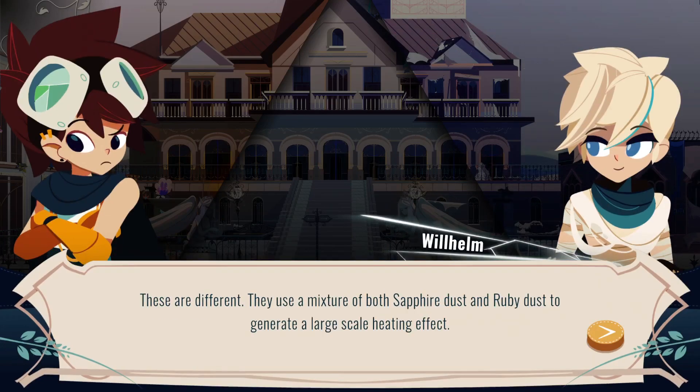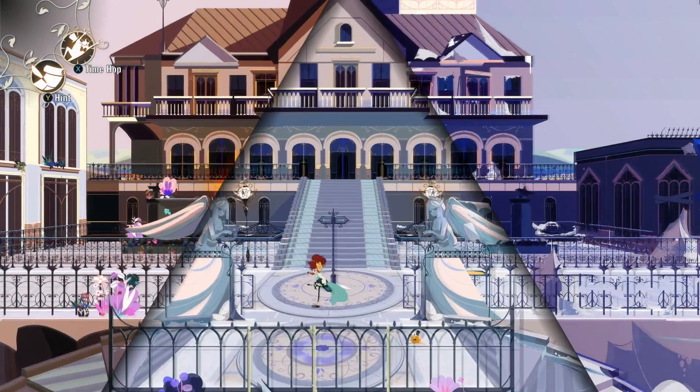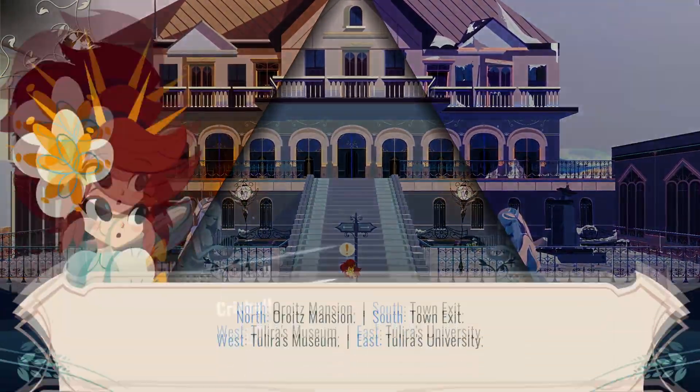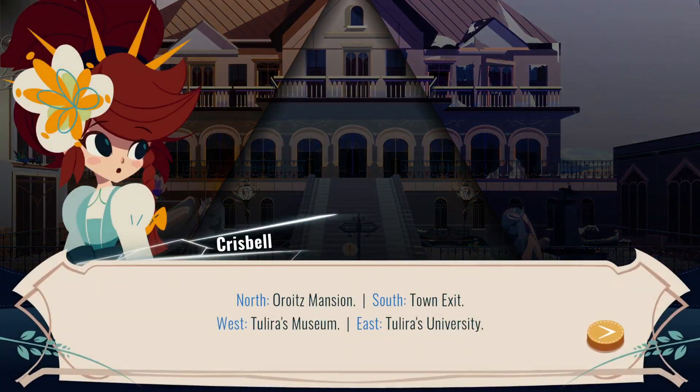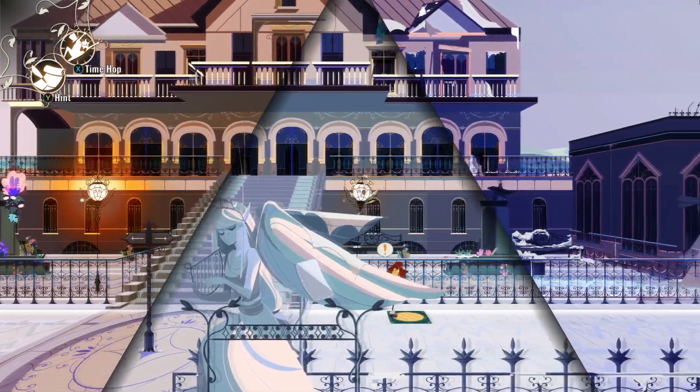A mixture of both sapphire dust and ruby dust to generate a large-scale heating effect. The artisans of Tulira are very skilled when it comes to elemental magic. Interesting. Aureit's mansion, town exit, to the west of the museum and east of the university. Okay, so we're gonna want to go to the museum first.